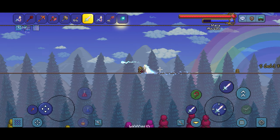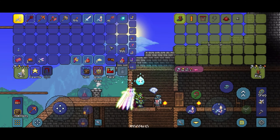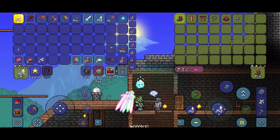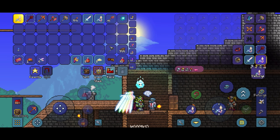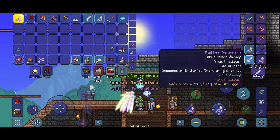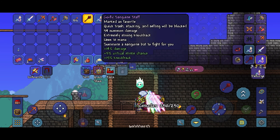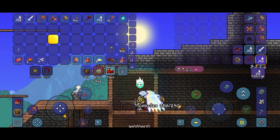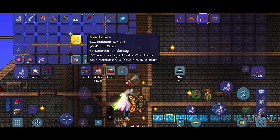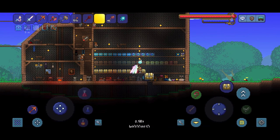Now all that's left to do is reforge it. I'm at the goblin tinker — thankfully he didn't die from all the blades that the Empress of Light shot. Let's go — Demonic... I want... yes, Ruthless! Let's go! I'll get rid of the sanguine staff, and now next episode: Golem. With that I'm gonna end the episode here, hope you guys enjoyed and I'll see you guys next time.